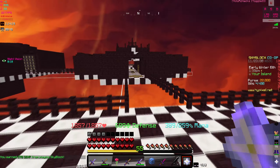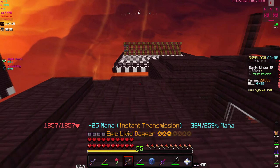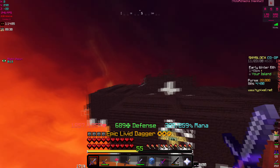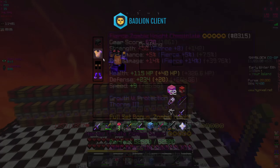I got myself shadow assassin leggings. I guess you wear this set if you don't have a full set of shadow assassin armor, which I don't — I still need the chest plate. I could go buy one right now, but I'm not even a berserk main so I'd rather save my coins.